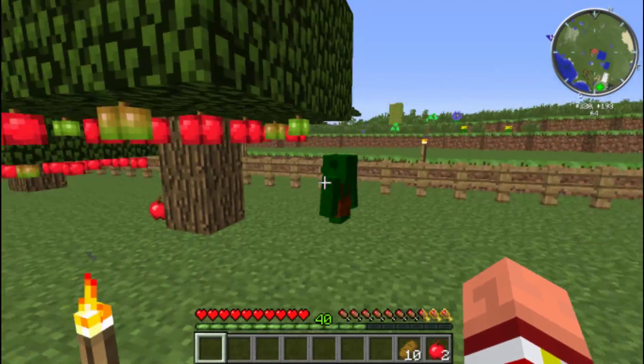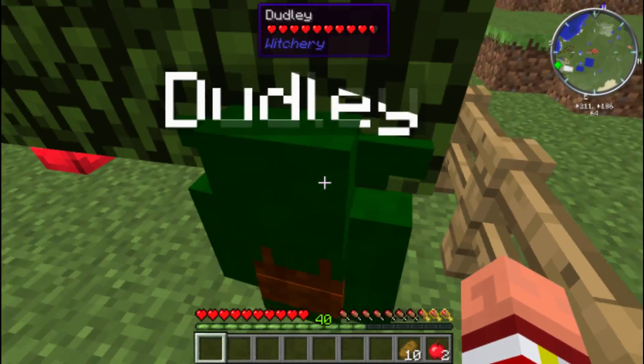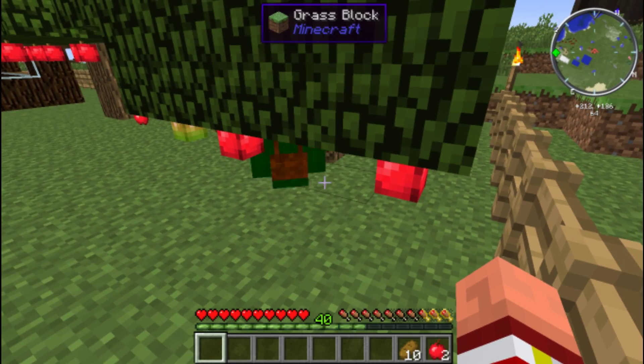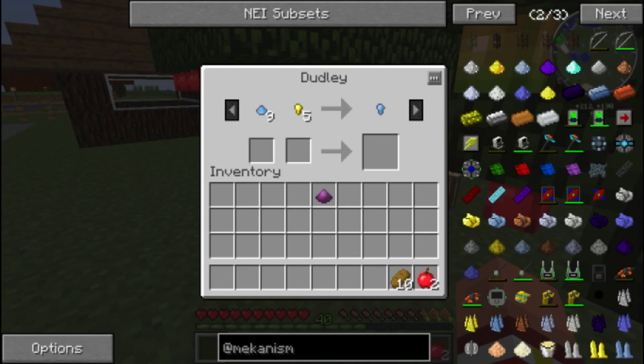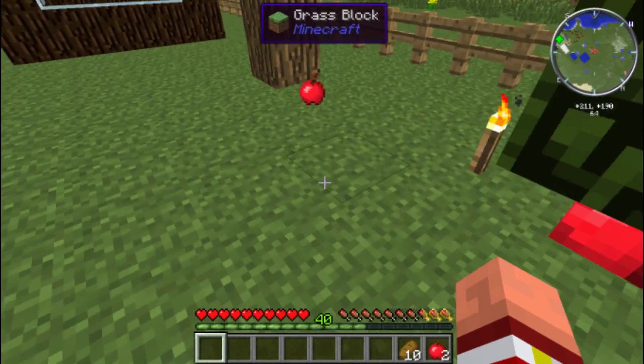I decided to come down here and see how you're doing, Duds. If I give him gold nuggets and some cobalt dust, what will he give me? He'll give me a cobalt nugget. Wow, you're really cheap, Dudley.